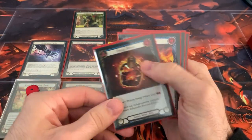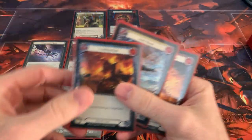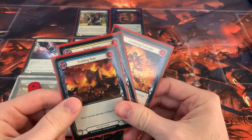Very luckily, I drew an Energy Potion in my first hand. So I can definitely lay this down for my action point. And then at this point, depending on how much AB they have, I could yellow Kano activation and cast something.